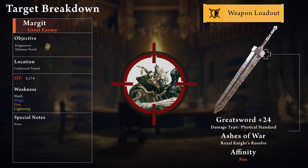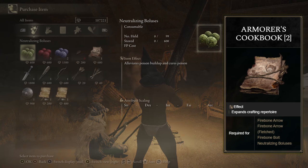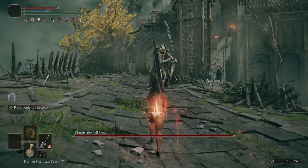Our next target, Margit, is both blocking our progression and holding our first talisman pouch. Margit has almost 4200 HP with a weakness to slash, magic, fire, and lightning damage — but we're once again going to target that fire weakness with the Fire Affinity Greatsword. There are two items we need before taking on Margit, both in Limgrave: the Armorer's Cookbook 2, which allows us to craft Neutralizing Boluses to cure poison, and the Nomadic Warrior's Cookbook 4, which lets us craft Fetid Pots and self-poison to proc the Kindred of Rot's Exaltation.